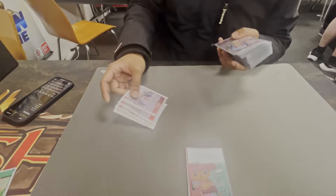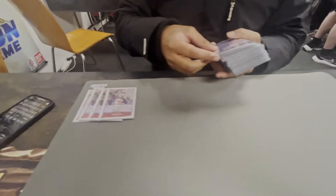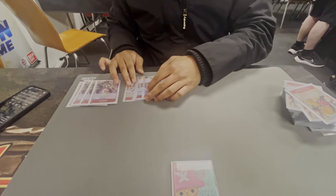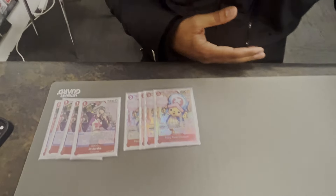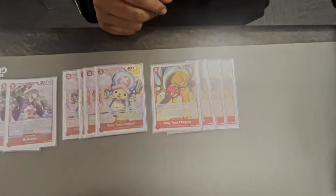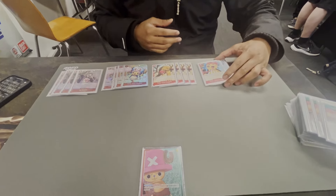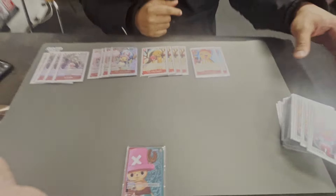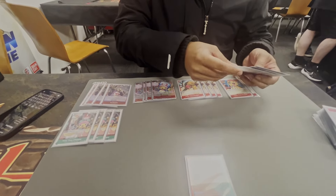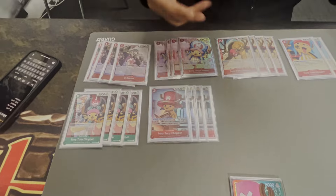So, pretty standard one-cost searcher which searches all the Choppers in your deck — that's pretty good. And she searches all the Choppers. Next is the Chopper blocker — three cost, on attack minus 3k on a character, which is pretty good. Next Chopper on play summons a 3000 power or less animal. Then I just play two of this type of Chopper which recycles from your trash. The other Chopper is mainly just for the 2k counter. And the best Chopper in the deck summons animal type characters — on play and when attacking. Pretty good card.